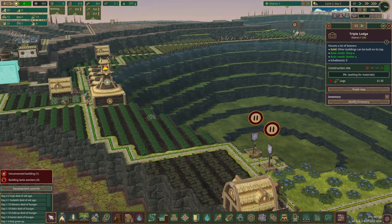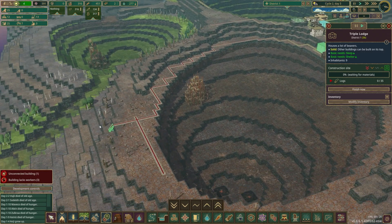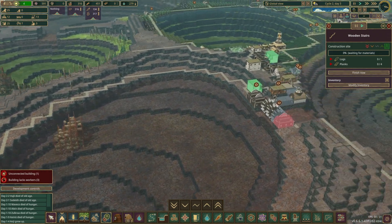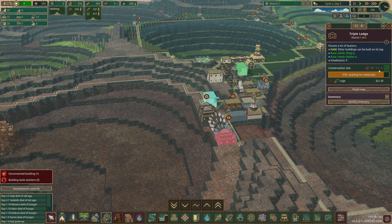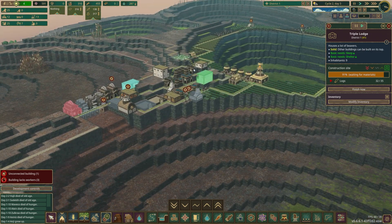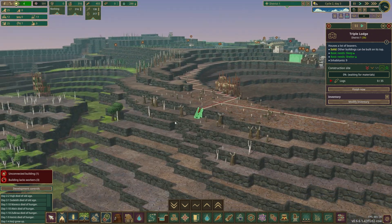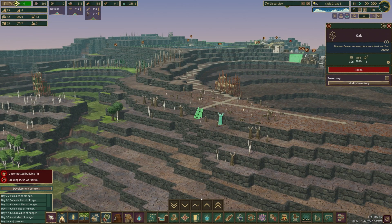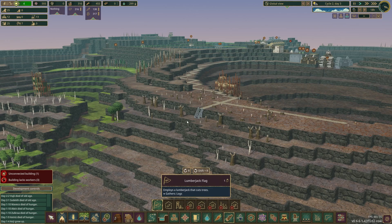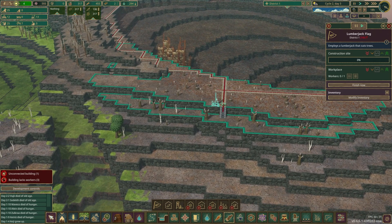Let's quickly have a look at the priorities - that house and this one. We're going to let the house get built because there's only three logs left. I'll reduce the priority of this one so we can make sure we get these stairs in and get access to the wood. We're going to have to get a lumberjack flag on there.